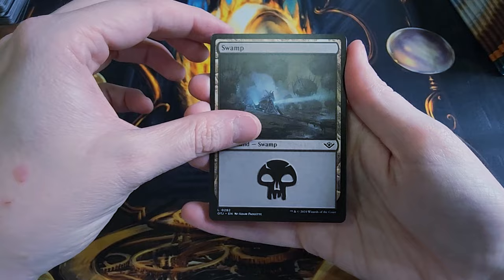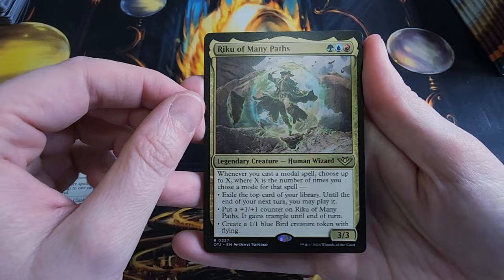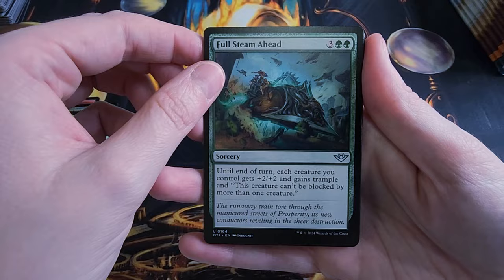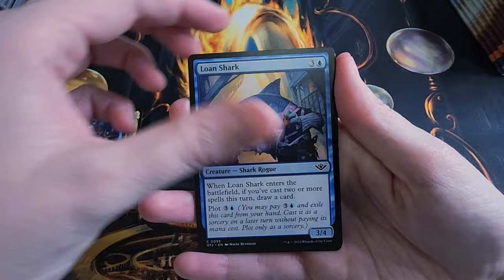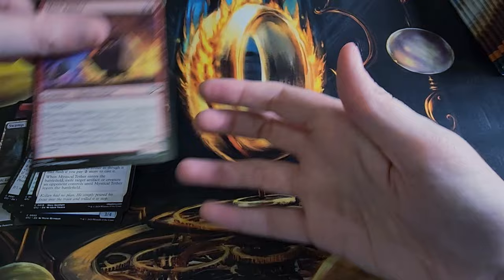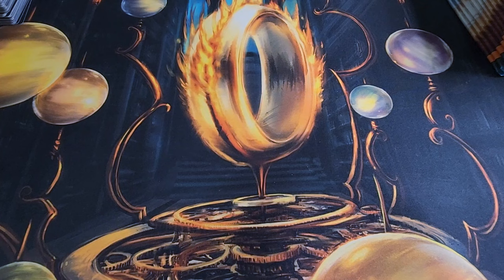We got a Mercenary Token. First Basic Swamp. Make Your Own Luck, Essence Capture, Riku of Many Paths — he's got a lot going on. Full Steam Ahead, Aloe Alchemist, Wrangler of the Damned, Corrupted Conviction, Lone Shark, Mystical Tether, Mind Raider — the Mind Raider card kind of reminds me of Donkey Kong at one level with the mine carts. If you know, you know. Another art card — Contagion Engine, and that looks kind of cool too.